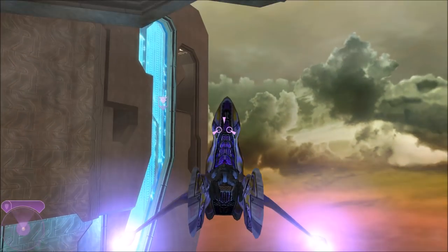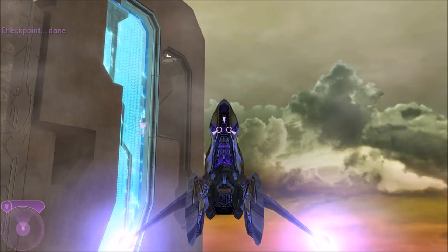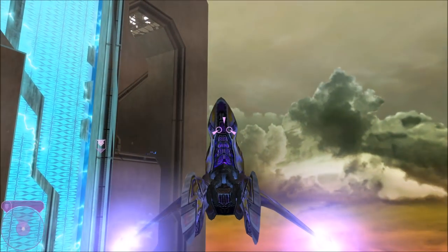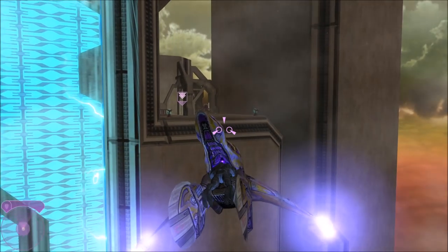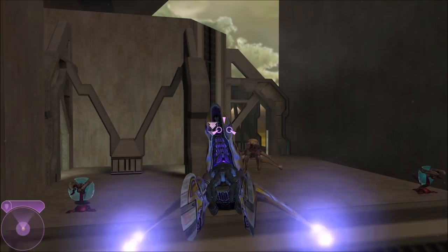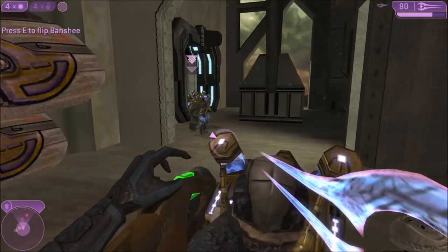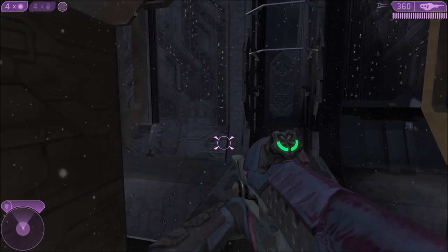An interesting side effect of this is that because you essentially killed that phantom when the grunt fell to its death, once you get into a banshee it skips the entire chase scene — it tells you to go straight to where the heretic leader's banshee is. You could do that anyway whether you kill the phantom or not, but now it seems to glitch so you don't have to search around anymore because there's no more phantom.